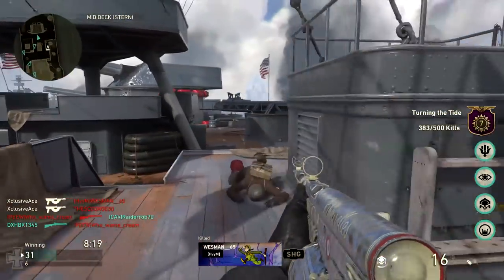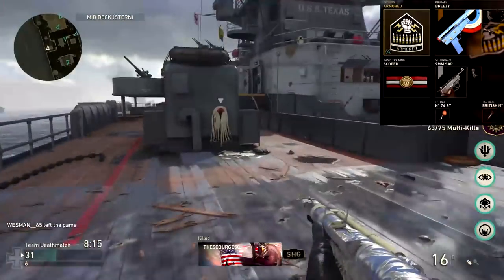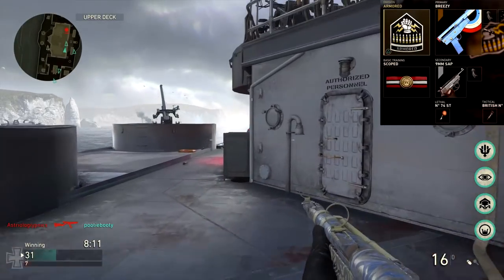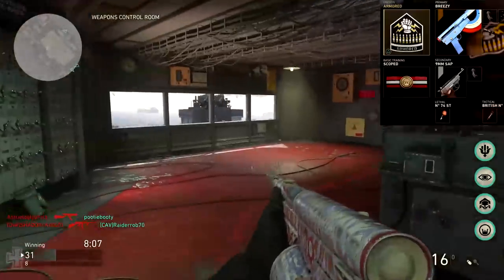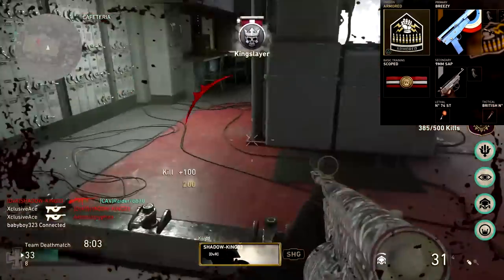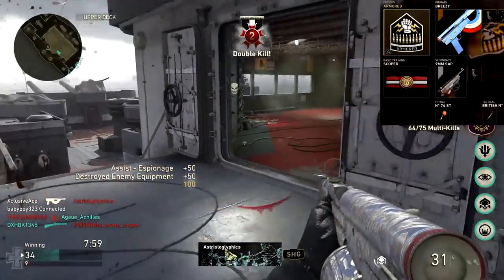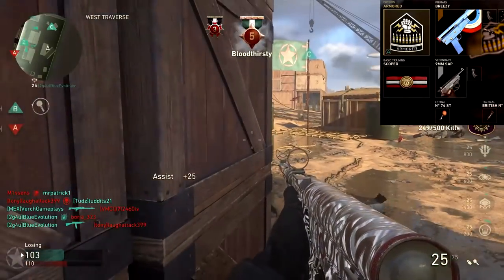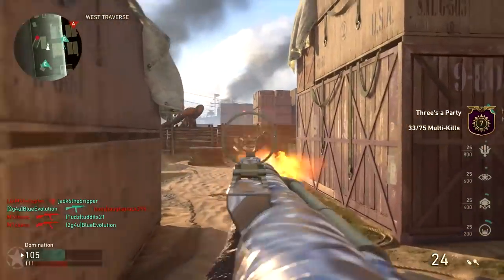Getting into example classes, first up is my standard objective SMG class. We're going to be using the armor division with extended mags, steady aim, and rapid fire, and our basic training is going to be scoped. Secondary is a 9mm SAP with extended mags, lethal is a sticky grenade, and tactical is a concussion grenade. This is just the perfect aggressive objective-oriented SMG class, and I really like this attachment setup with the Ribeyrolles.